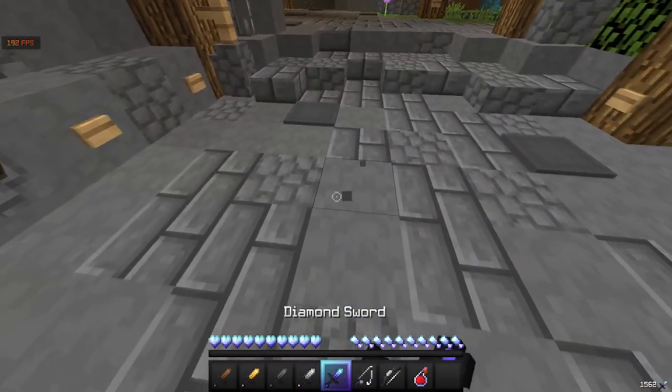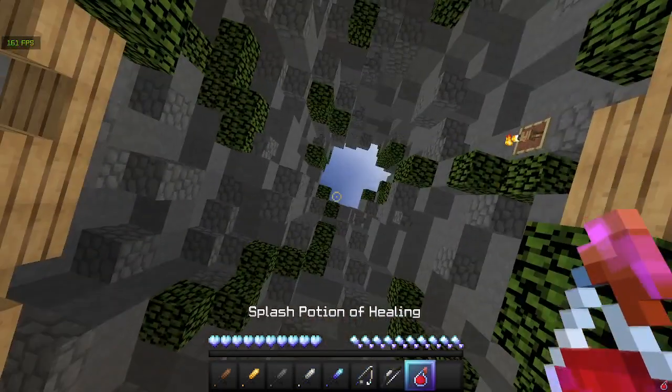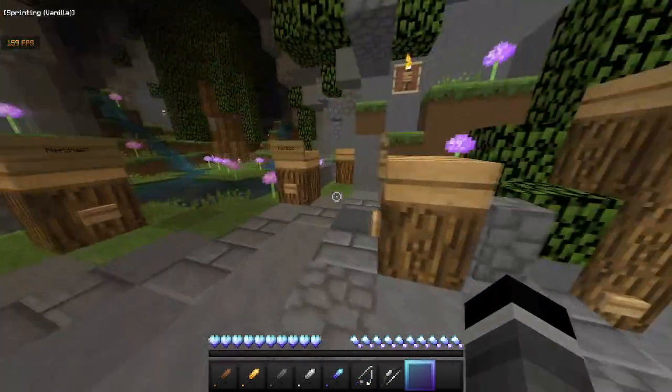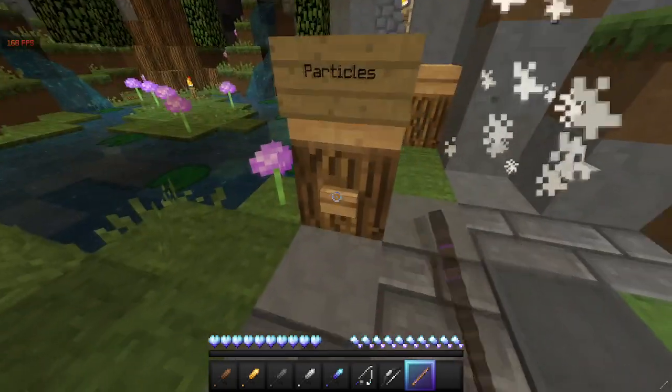There's also a fishing rod — pretty basic, I like it. And healing pots and particles — same thing. I really like the particles though.